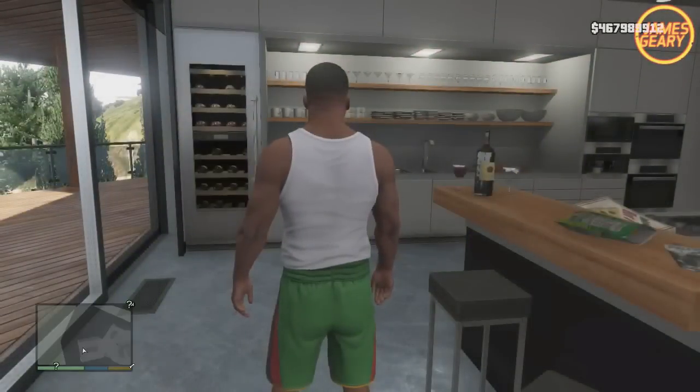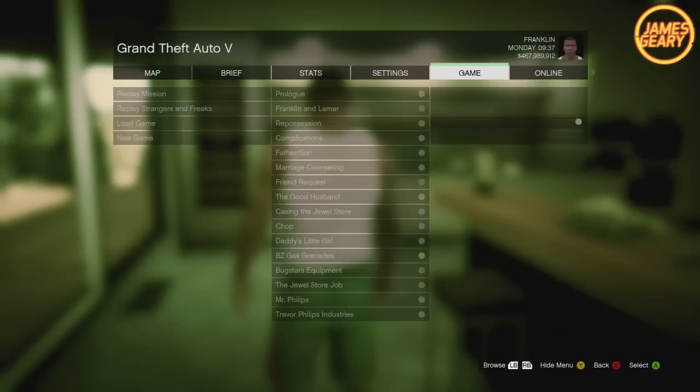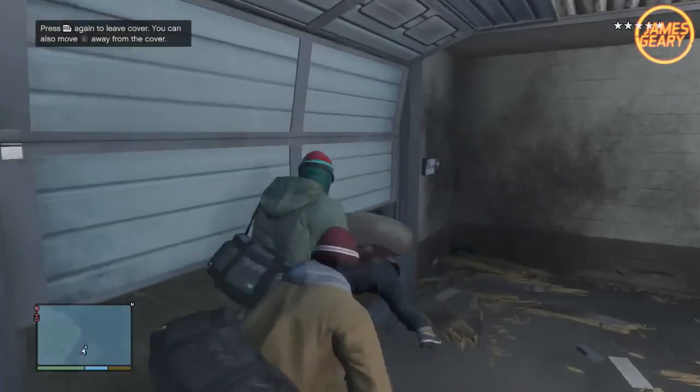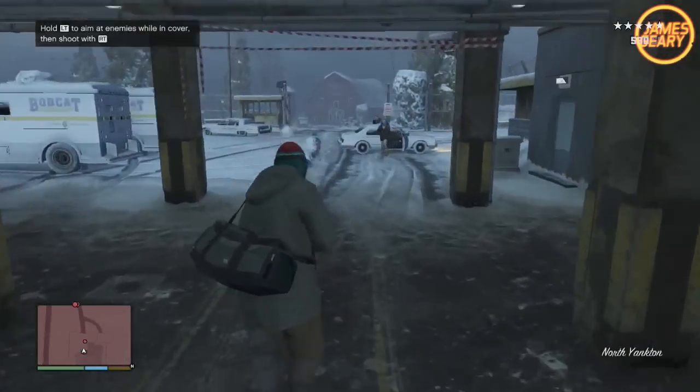The first thing you're going to have to do is enter story mode, hit start on your controller, head over to story, and replay the prologue mission. Once you're in the prologue mission, it'll be in North Yankton. Play through the mission until after you rob the vault and go outside of the garage door.